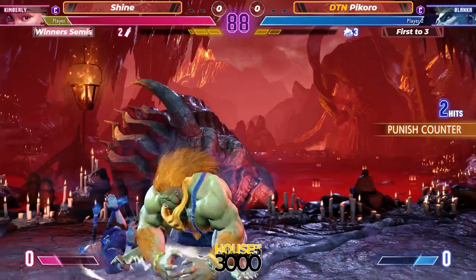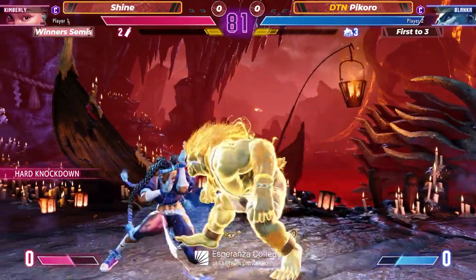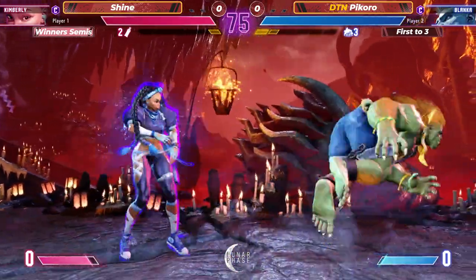We're going to see how good this blocker can block. EX block a ball. Gets him with a high arcing command throw right there. Listen, you have to be careful that you find a way to not get full screen on Blanca — you know he's charging up something.